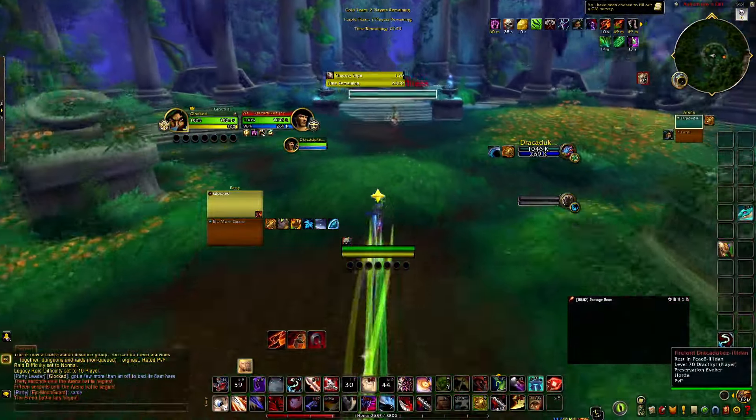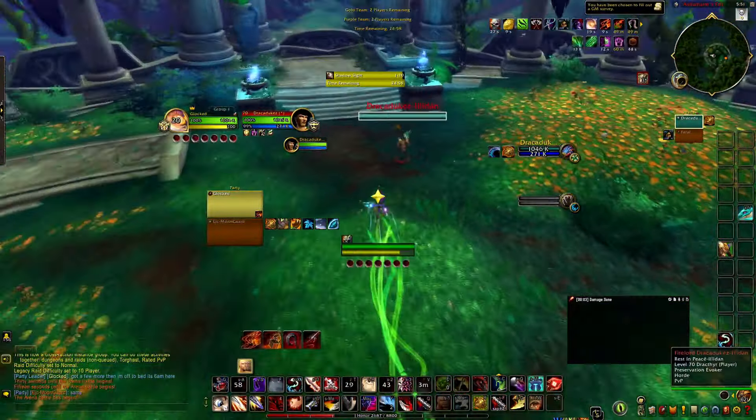Now if you're playing Rogue Mage, it's different — all you have to do is stun, Sheep, boom. But if you're playing with a druid or something, they have to run with you and get up there, so you have to help them out.